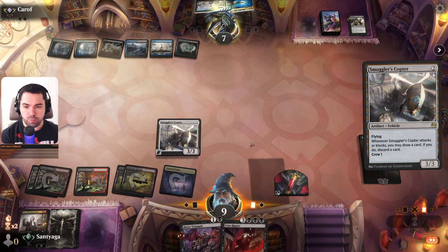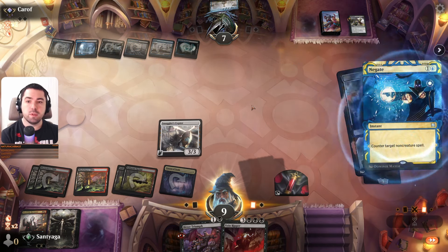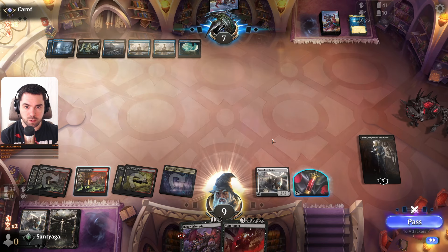It's Fatal Push. Another Fatal Push maybe? We'll go attack him. Maybe we'll draw Motovolt. Negate — perfect. One land. I hope it's not Gearhulk, my friend.